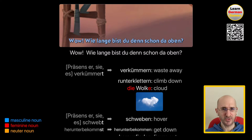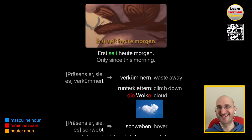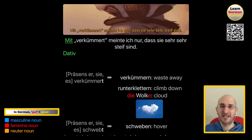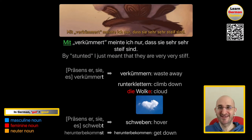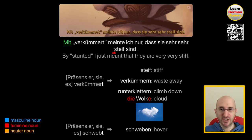Wow! Wie lange bist du denn schon da oben? Erst seit heute Morgen. Wow! How long have you been up there? Only since this morning. Erst, even though technically it means first, when you use it in this way it means only or just. Mit verkümmert meinte ich nur, dass sie sehr, sehr steif sind. Well, stunted or atrophied — I just mean that they are very, very stiff. Steif — remember to pronounce the S-T like SH. And notice how sind, the conjugated verb, is at the end because of dass.